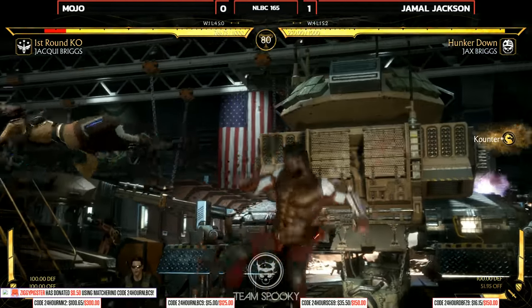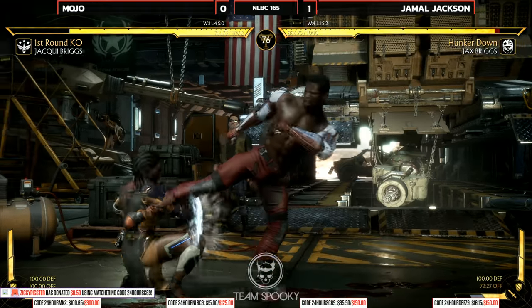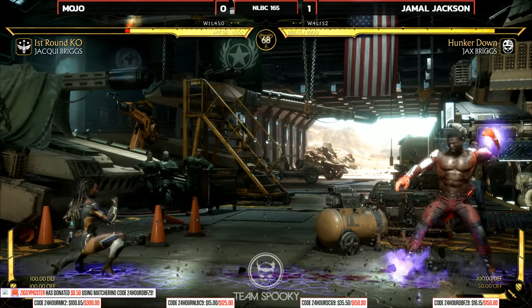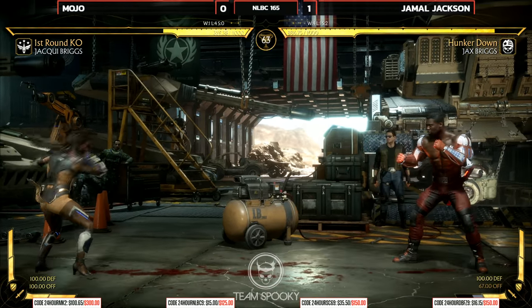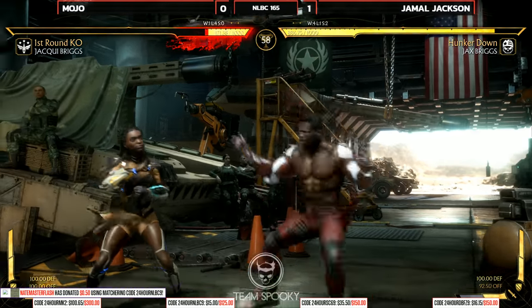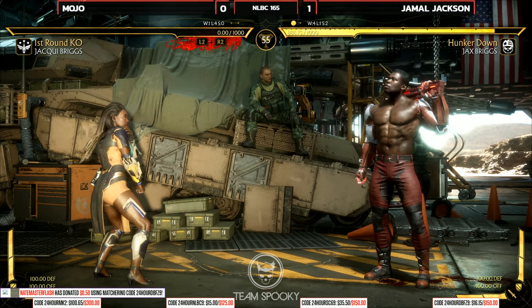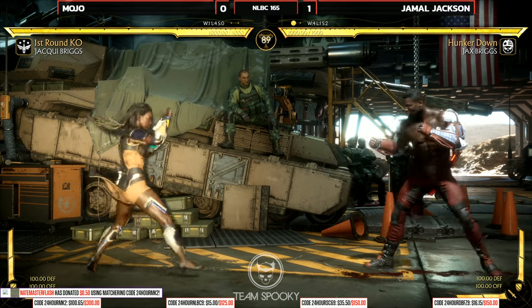Johnny Cage in the background flexing there. Looks like he got away with one — got the gotcha grabs. Such a great option for Jax to get his arms heated up, the gotcha grabs. If he can start establishing that, it's really going to put the fear into Mojo. Oh, these jump-ins are not being challenged. Picking up where he left off — Jamal Jackson takes round number one in game two.